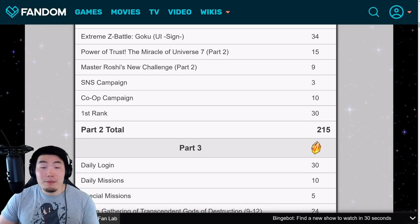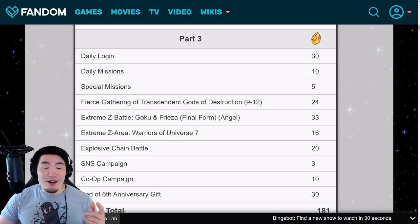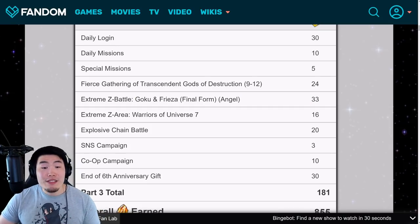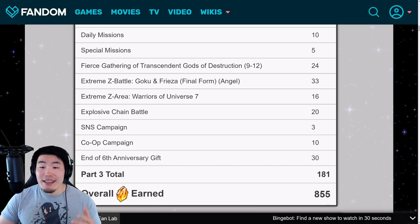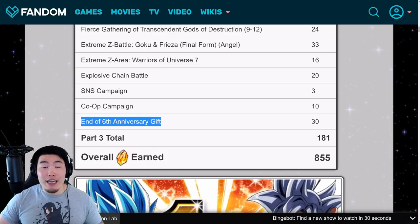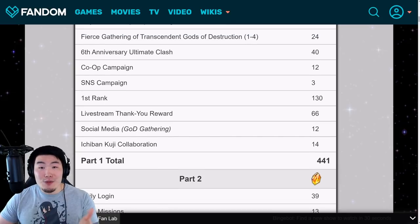For Part 3: daily login for 30 stones, daily missions for 10 stones, special missions for 5 stones, the final stages of the Gods of Destruction event for 24 more stones, the Extreme Z-Battle for LR Goku and Frieza — which I'm extremely excited for — giving 33 stones, the Extreme Z Area for Warriors of Universe 7 to Extreme Z Awaken all free-to-play units for 16 stones, a new Explosive Chain Battle for 20 stones, SNS campaign for 3 stones, co-op campaign for 10 stones, and an end-of-anniversary thank you gift for 30 stones — totaling 181 stones for Part 3.